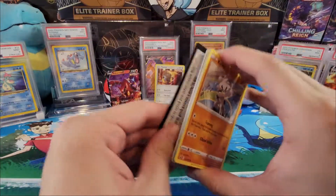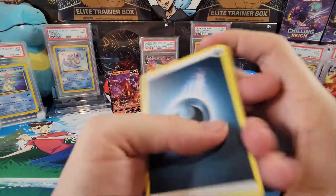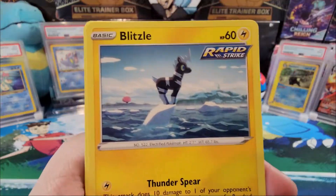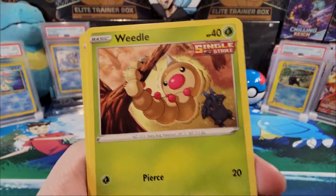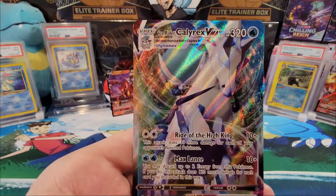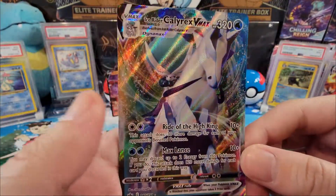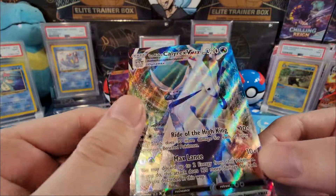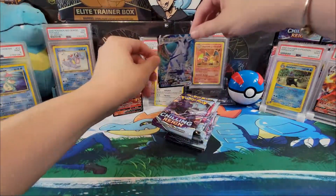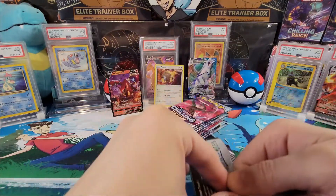I heard there's a lot of secret rares in this set, which will make it harder to collect but also more satisfying when you do get those nice pulls. Dark energy, Path to the Peak, Drizzile, Dyna-Tree Hill, Corphish, Blitzle, Galar Slowpoke — and whoa! A full art Ice Rider Calyrex VMAX, number 46 of 198! Oh man, that is a gorgeous card, look how shiny it is — that is an awesome pull! The right side is catching up to the left!